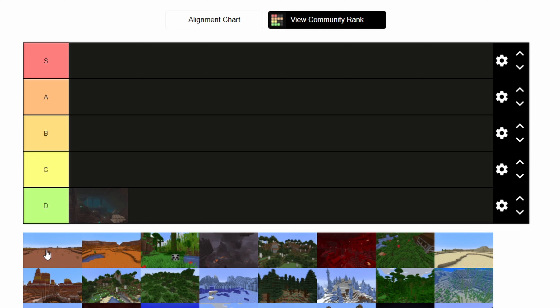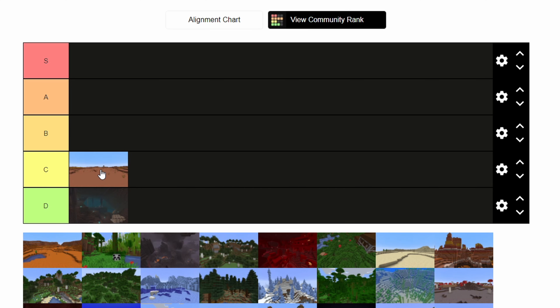On the list we have what I believe to be the Mesa Plateau. I'm going to be ranking these both on looks and functionality. I think it's bland. There are trees, so it's somewhat functional in the grand scheme of things, but I think it deserves a C tier. It's not that good — it's kind of a terrible biome. It's just flat clay with some trees on it.